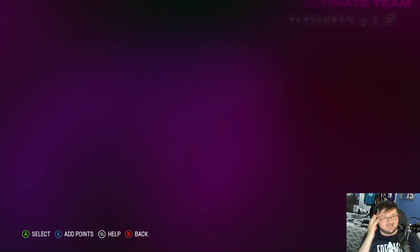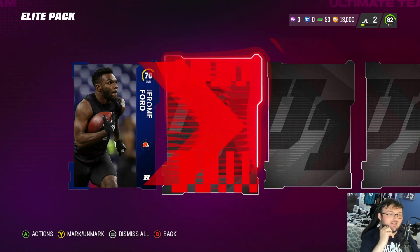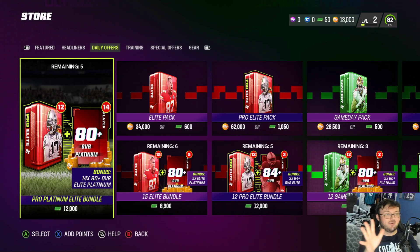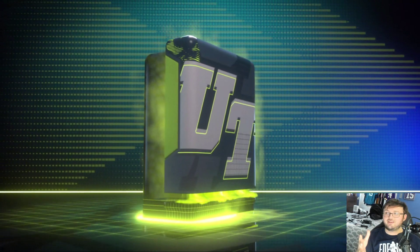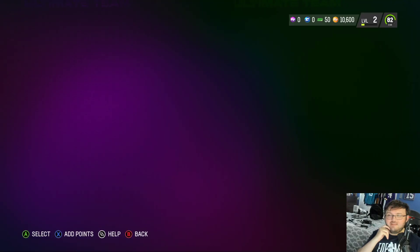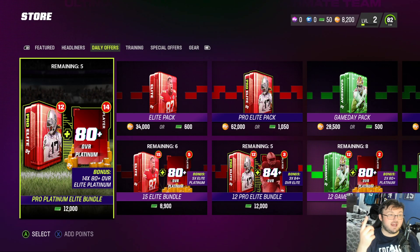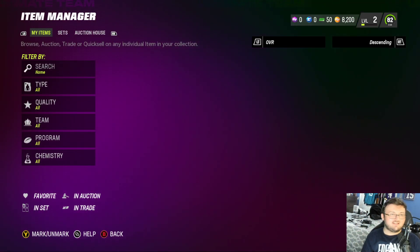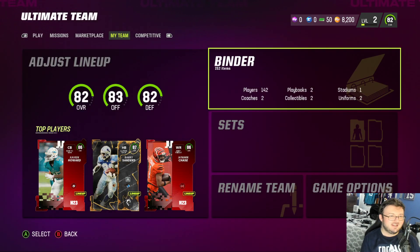Maybe day one these packs are actually pretty good, but those are just my thoughts on where to spend your points. This 81 overall is what we normally get — don't look at those big pulls and think you'll always get that. Everyone gets a crazy pull once or twice, but you're not going to win over and over consecutively. The 87 Chris Jones probably goes for around 100,000 coins — I might make my coins back, but I doubt I'll make a crazy profit.